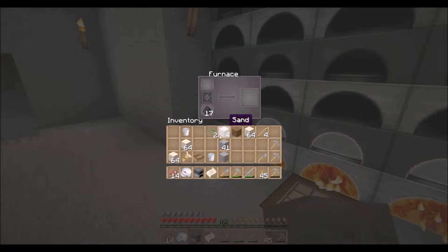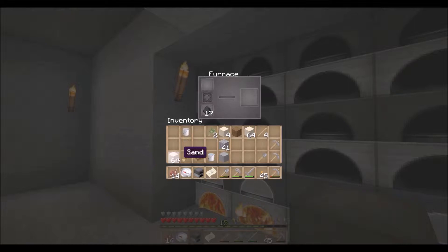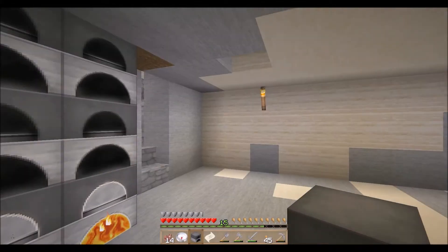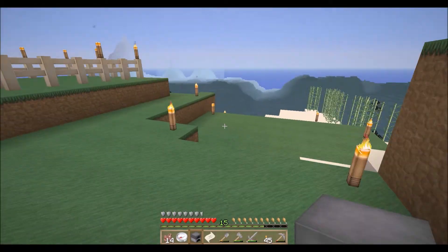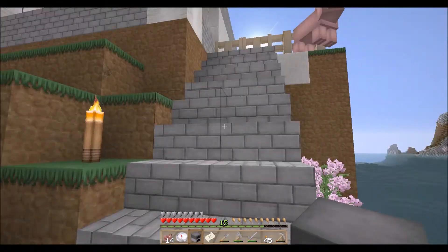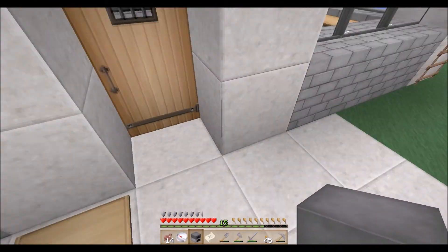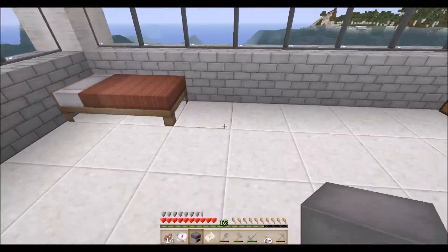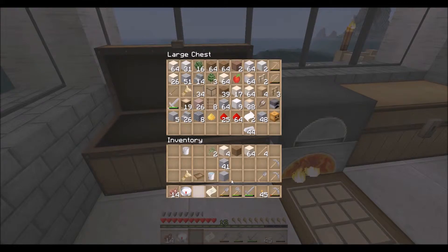If nothing else, we'll get a little bit of experience out of this. That should be plenty. I want to go ahead and gather supplies for the project — I'll probably go ahead and cut down a stack of birch just to make chests out of. That should do it.